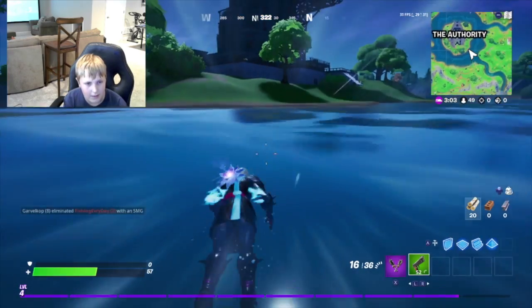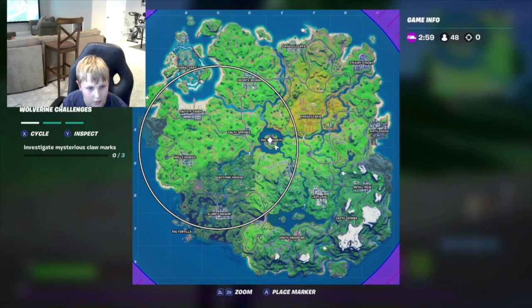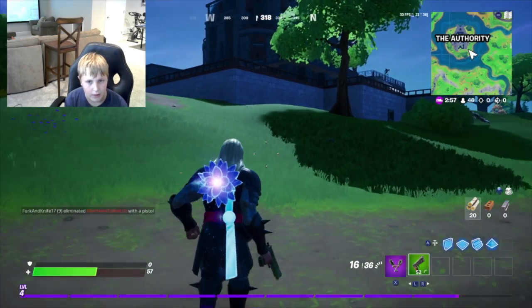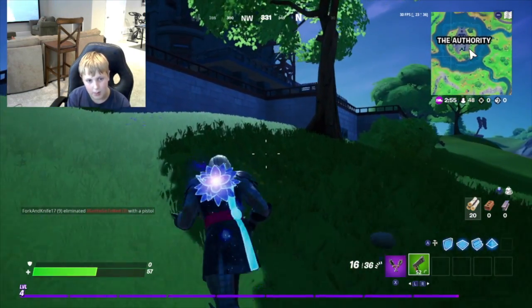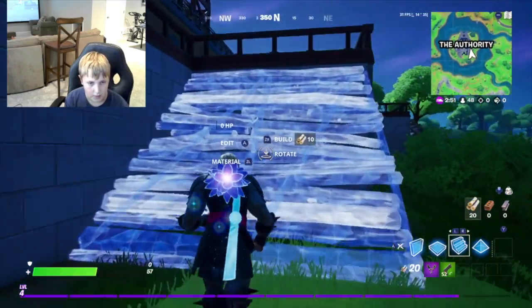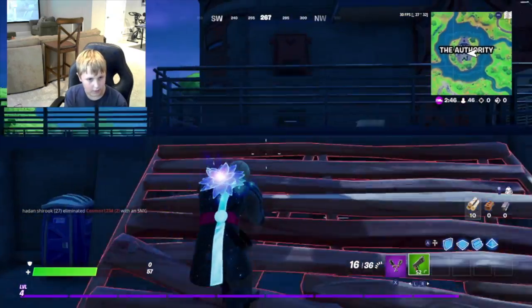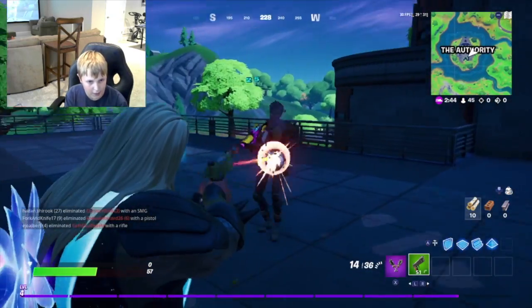I'm wondering what the map is going to turn into, because I know that Catty Corner, the Fortilla, and the Authority are probably gonna turn into an Avengers area. I'm wondering what next season will be — it's probably gonna be like a huge clash of Shadow or Ghost, or maybe something else.